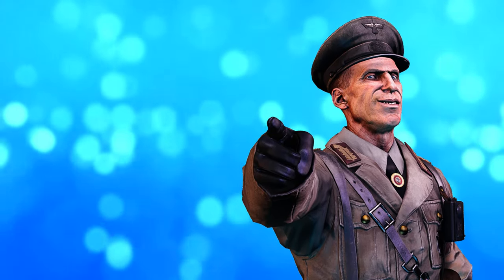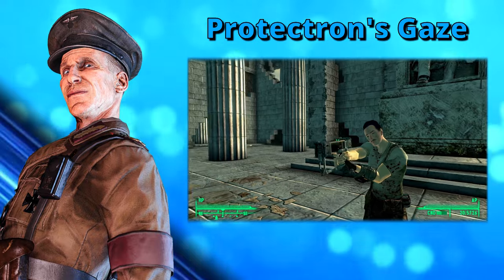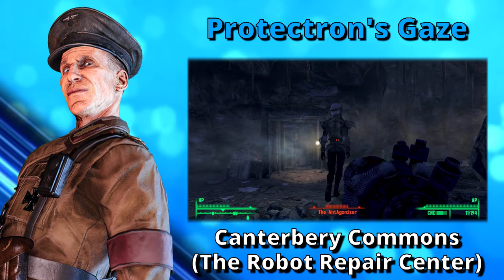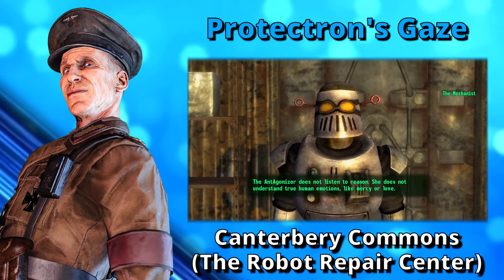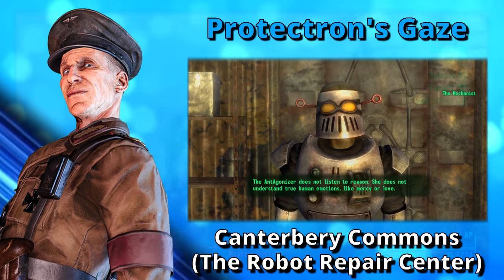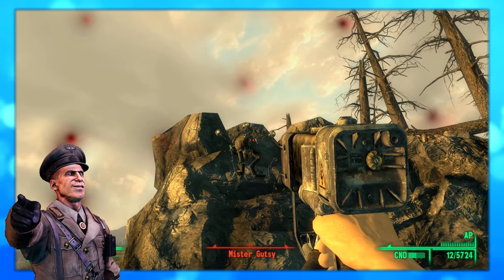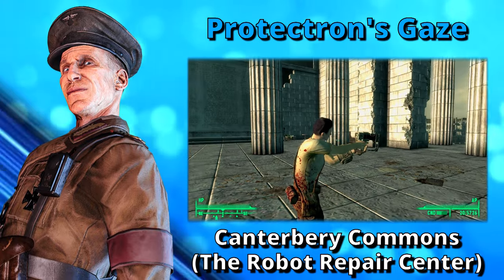The good doctor will tell you about Protectron's Gaze. This weapon's location is at the Robot Repair Center, just a little south of Canterbury Commons. During the Superhuman Gambit quest, the player must side with the Mechanist and fork over the Antagonizer's armor to him. In doing so, the Mechanist will reward the player with Protectron's Gaze. Protectron's Gaze acts as a miniature laser shotgun that fires a fairly tight spread of five laser beams while expending only one energy cell. It has a slightly slow rate of fire and a significantly smaller magazine.